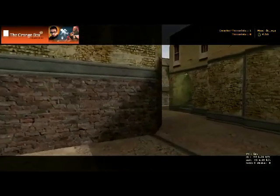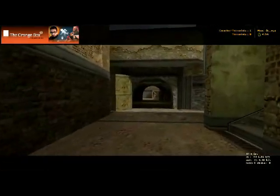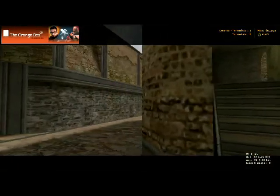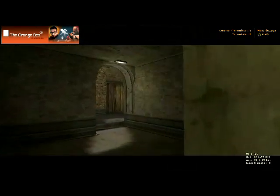Come down here. You got a tunnel that leads you over to bombsite B. There's the middle right there. This is kind of short A right here.